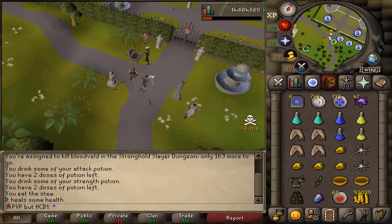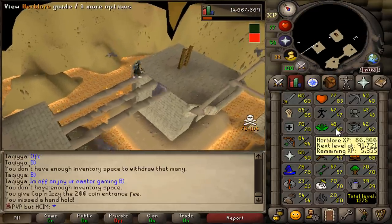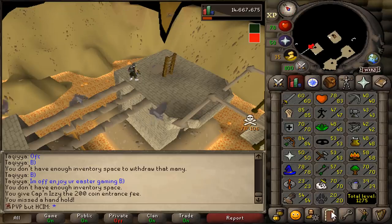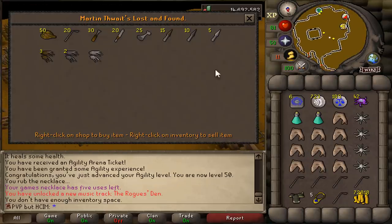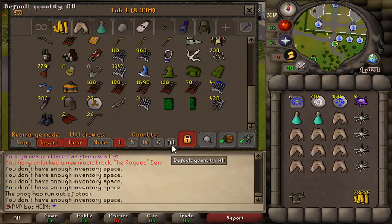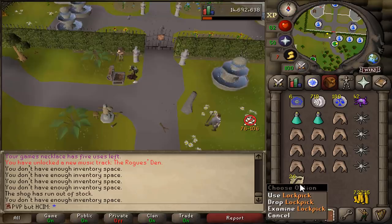Oh my god, I just started my trip. Since I was scouted I'm doing some agility for a bit. 50 agility is the requirement for lockpicks, 56 agility for the Regicide quest. After getting myself 50 agility I went to Martin Twight's store and bought myself 25 lockpicks. You never know how many lockpicks you'll need, but I got 26 right now. All I need now is 12 magic logs before I can complete Desert Treasure.